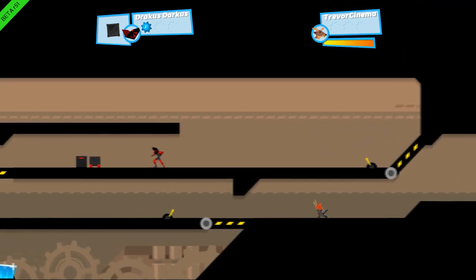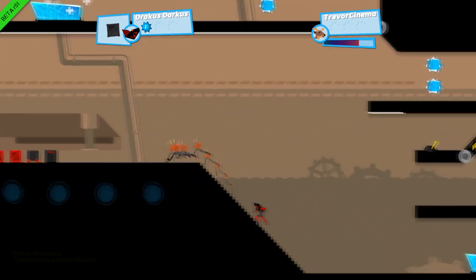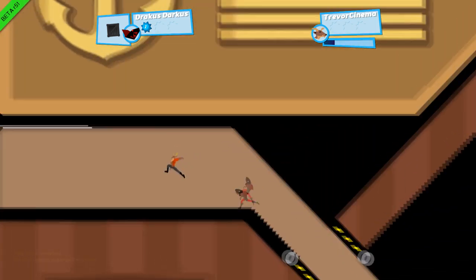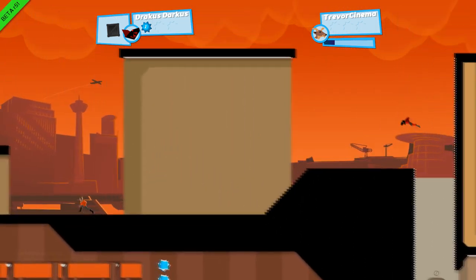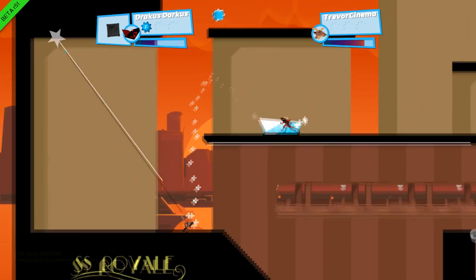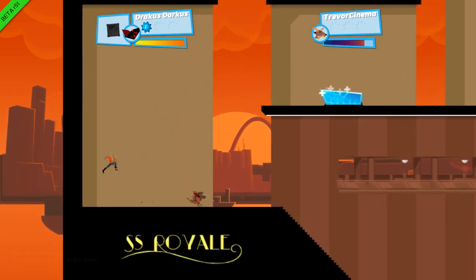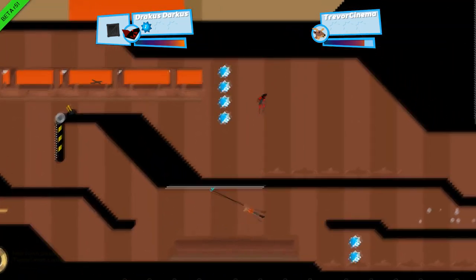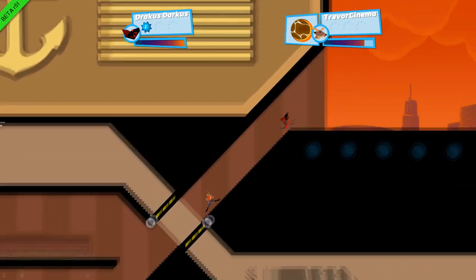Press and hold the right trigger and you'll get the speed boost. You only have so much and you only get it from running into... oh shit, I screwed that up. Wait, I have no idea where to go. It's basically a big circle. This is what gives you the speed boost. Those blocks give you an item — press B to use them.